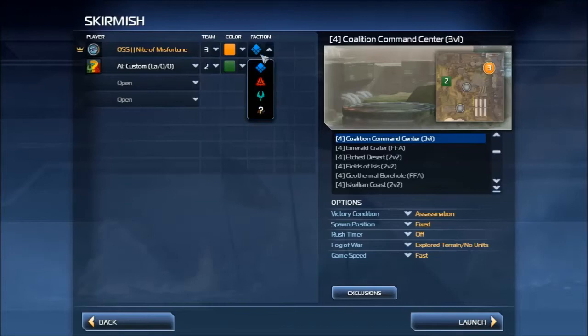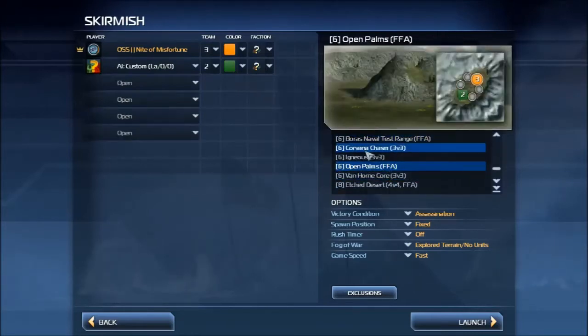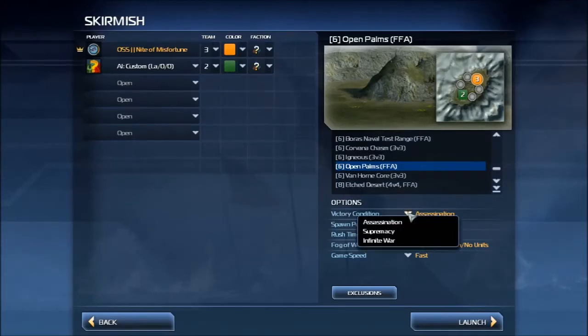For the purposes of this video, I'm going to select a 1v1 map — this is basically the standard 1v1 map. In the game options, first you have the victory condition. Assassination is where the main objective is to destroy your opponent's commander, and this is the standard for Supreme Commander 2 in tournaments and normal games alike. Supremacy is also a popular option but in most people's opinions it is inferior — you have to wipe out all of your opponent's buildings. Infinite war is basically you keep on fighting no matter what happens, and this is used primarily to test out your strategies in a skirmish. Nobody really uses it.